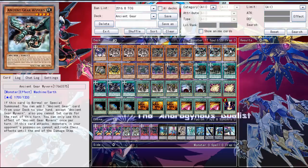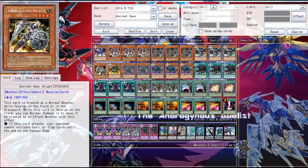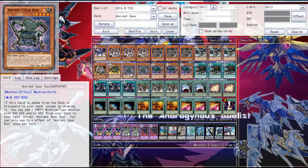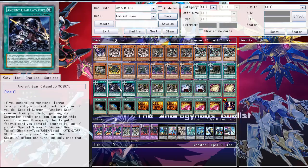Then three Ancient Gear Wyvern to search for any Ancient Gear card, but you cannot set any cards for the rest of the turn unfortunately. That's why you don't really want to use many back row cards in your Ancient Gear deck. Then one Ancient Gear Knight — it has 500 Defense so it's searchable with Ancient Gear Gadget. It has 500 Attack so it can be searched with Ancient Gear Gadget. Of course Ancient Gear Gadget to get more Ancient Gears to your hand, to use for Ancient Gear Chaos Chant.